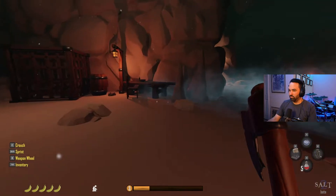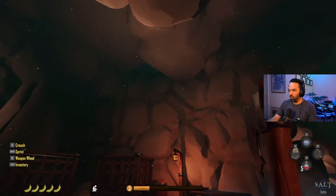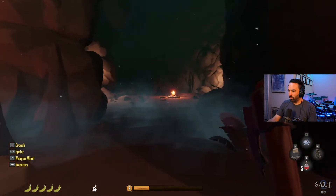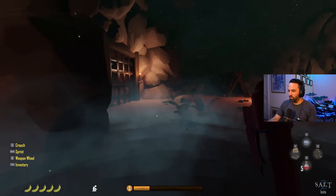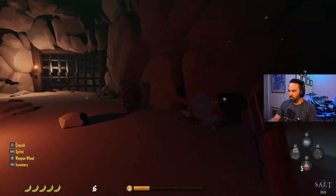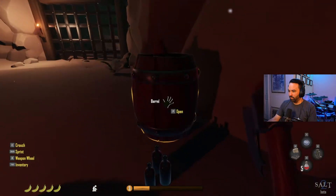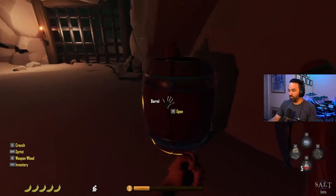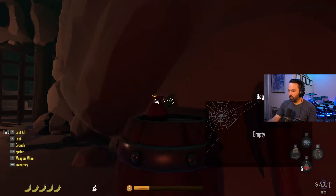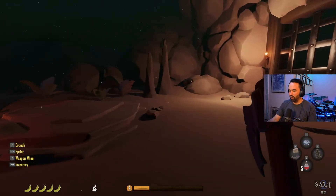Going deeper - oh, there are bats in here, that's neat. A pirate has his back turned. Found some honey sage and iron ore! That's cool.